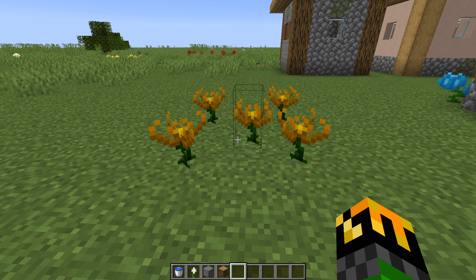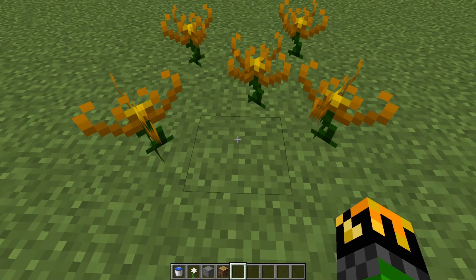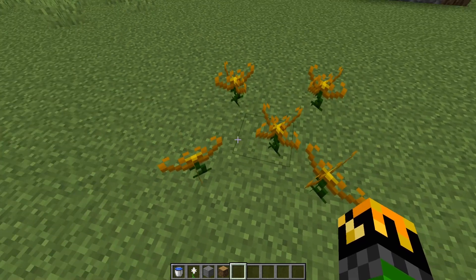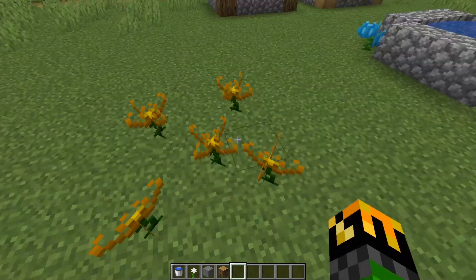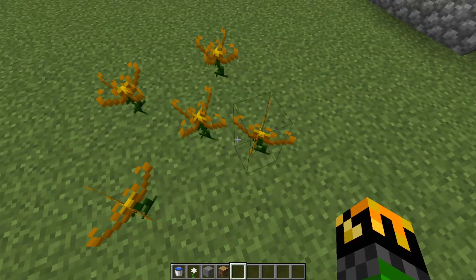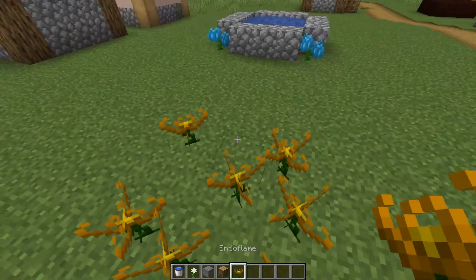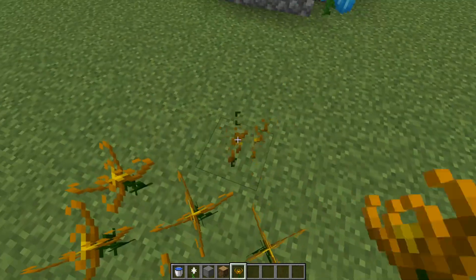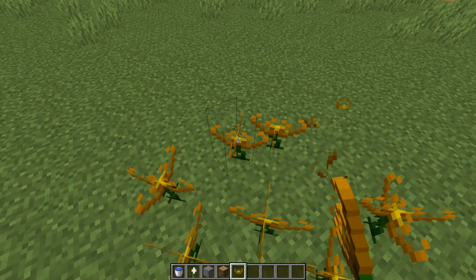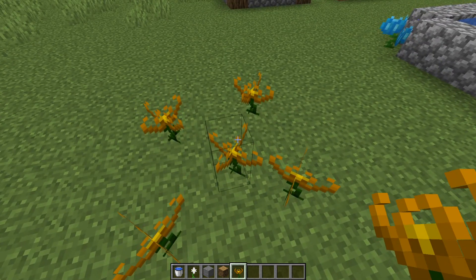One important thing to note about flowers is that you can't place them next to each other. Due to code in the game, you can't actually place them in just giant, large flower areas. You must place the same type diagonally from each other. Such as if I place them adjacent, they won't actually be as efficient as they can be. But if I space them out, each of them will work at peak efficiency.